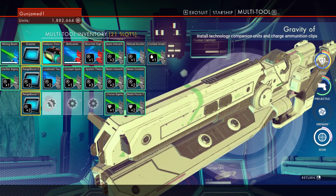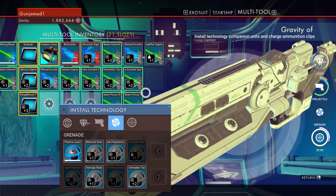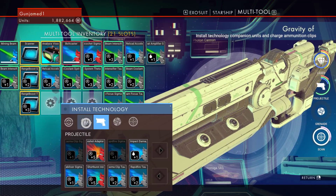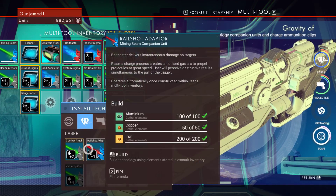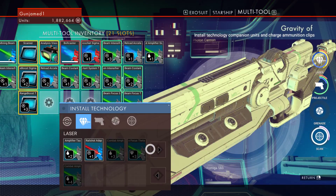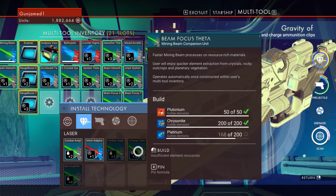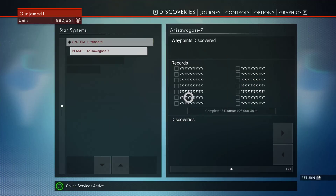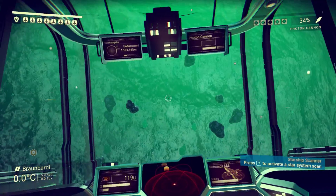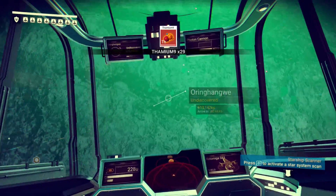Range boost 3. Grenades are useful but we really need more room for grenades. Let's see — combat amplifier, bolt caster. We have a bolt caster — that's an adapter. Faster mining beam — we need platinum. I'm tempted to leave this place, but with the range extender I wonder if that adds... I'll have to research range extenders.